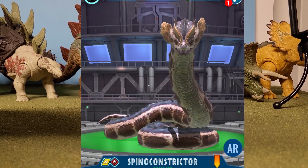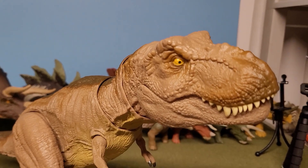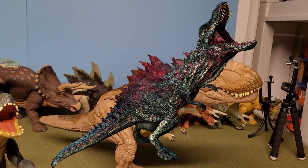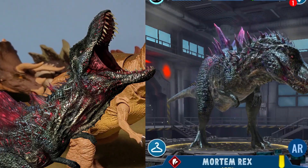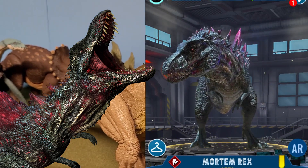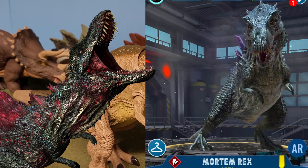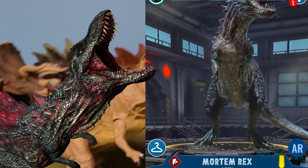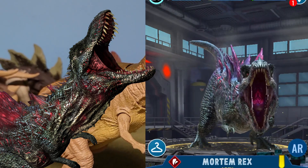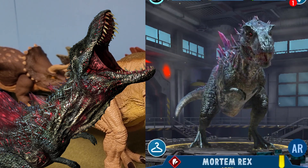And of course, for our token T-Rex, you all know I'm going to pick the first Apex — Mortem Rex. As for a feature, it would have a button that would make it roar, just like the Epic Roar T-Rex here, and another button as well — actually, the roar button would coincide with its light-up button, as it just makes sense to give the Mortem Rex that kind of feature. I'm not sure if I would be able to give it neck articulation because it has a lot of spikes — it's basically Godzillasaurus. So yeah, that would be the T-Rex of the group.